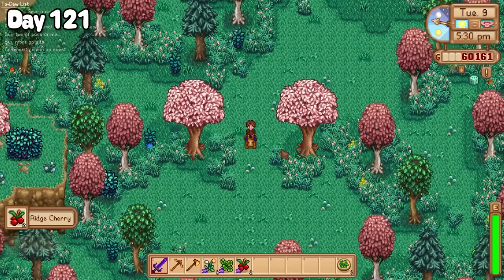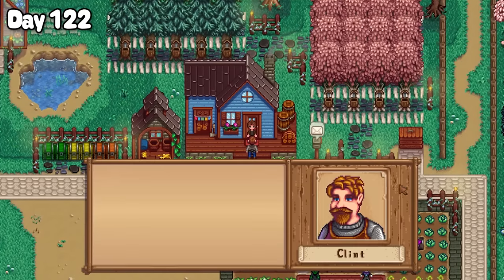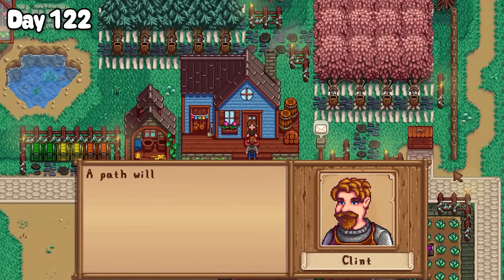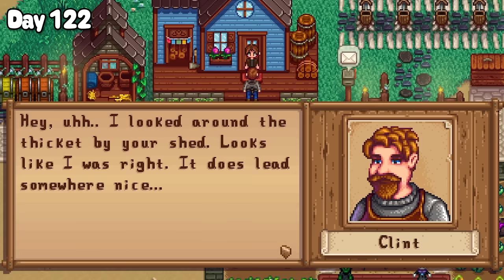So instead I did some foraging around the hike trail and headed back to the valley for bedtime. Clint paid the farm a visit the morning of day 122. As a reward for the assortment of gold bars, he was going to clear a path beside Grandpa's shed to something nice. Sounds very intriguing.